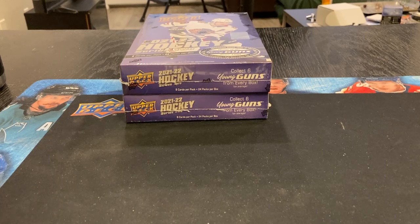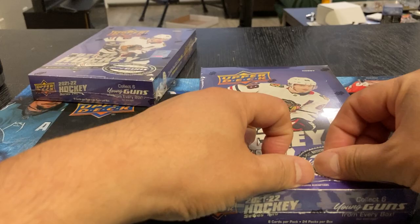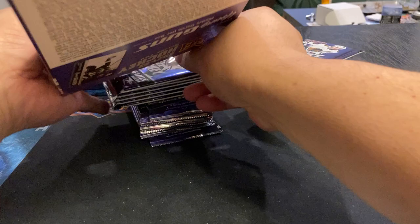Hey, welcome back to my channel everyone. We are in the finale - boxes 11 and 12. So far it's been a pretty good case break. I seem to have gotten everything I'm supposed to out of it. I still haven't had a chance to look at the Young Ones yet to figure out if I got a whole set or not, but so far not too bad. At least I got all the major ones - anything else is a bonus - and got a few low number cards, which I was actually quite surprised with.